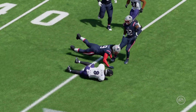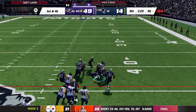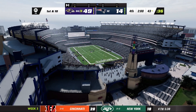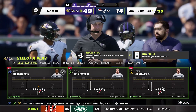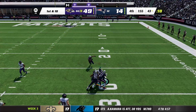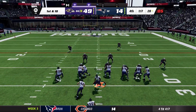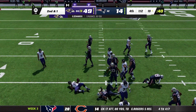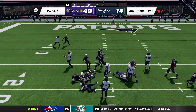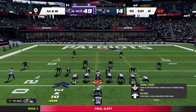First and ten on the 43 — JK Dobbins gets a block, spins, and gets a first down. 28 yard line, first and ten — Gus Edwards spins and bounces off people for nine yards. Second and one under a minute left — JK Dobbins gets the ball and picks up the first down. Last play of the game with ten seconds left — you would think we'd kneel, but we won't.